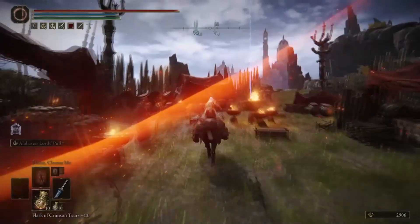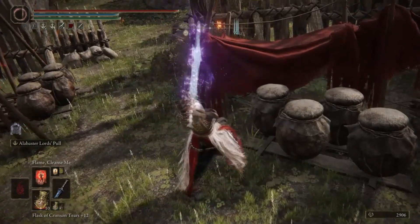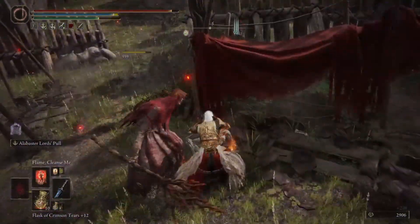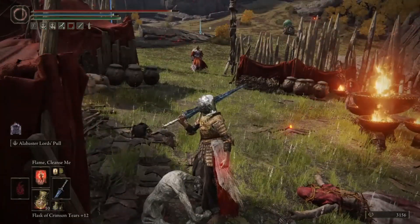Now there's other things to loot in here, not just this thing, but there's also some enemies around so you want to take care of those guys. This body right here, that's where it's going to be on. You're going to see the shiny right there — that'll be the Flame Cleanse Me incantation.